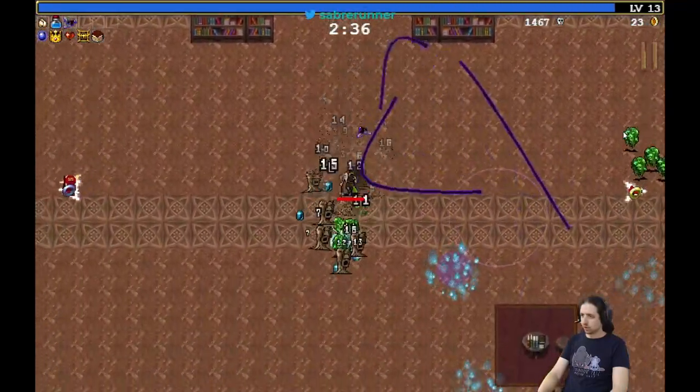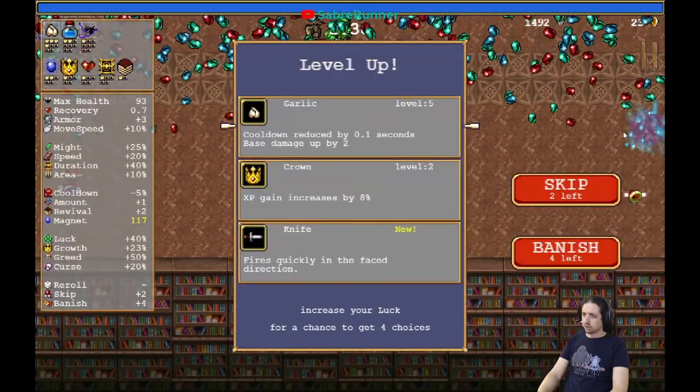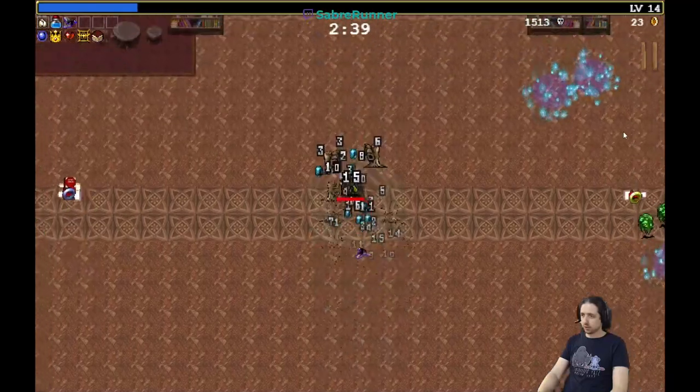As you can see, with a good garlic, you just plow through the early enemies. We want the crown here, not the garlic, because it ups our XP intake.